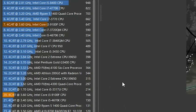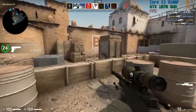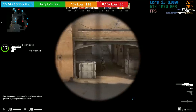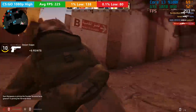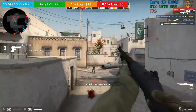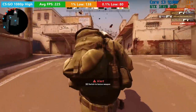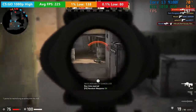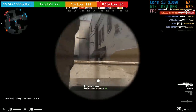Will the 4 threads hold it back at all? Can you expect to see at least 60fps most of the time with the GTX 1070 beside it? Well, first we started easy and gave this processor a chance to run CS:GO at 1080p with auto settings set to high. The average was 225 frames per second with a 1% low of 138 and a 0.1% low of 80, meaning there weren't really any stutters to speak of. The i3-9100F will have no problems running Counter-Strike: Global Offensive.